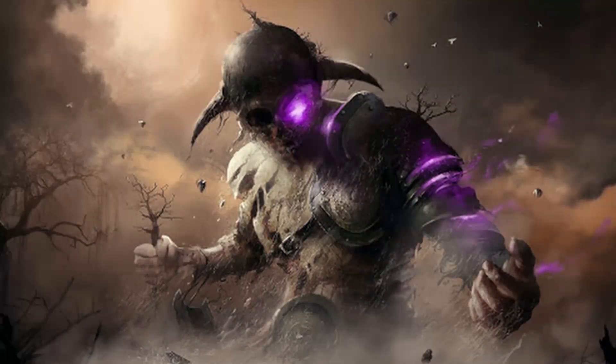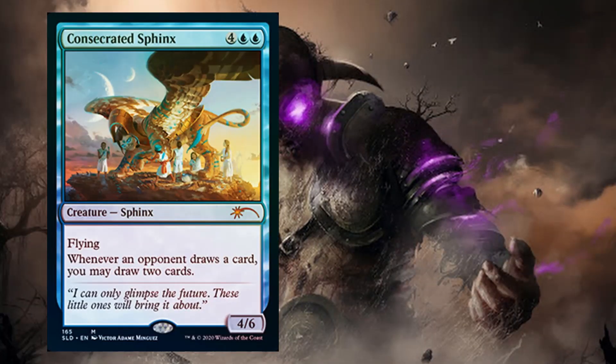The next card is Consecrated Sphinx. It's a 4/6 flyer with the ability that when your opponent draws a card you draw two cards, so you just bury your opponent in card advantage. On top of that it's only a six-drop, so worst case if you have it in hand and can't get it into the graveyard, casting it isn't too impractical. If you do manage to reanimate it early and it goes unanswered, you're just going to win through card advantage.